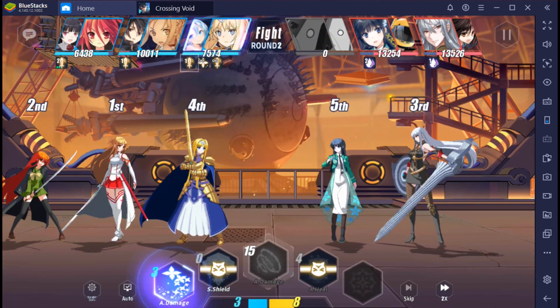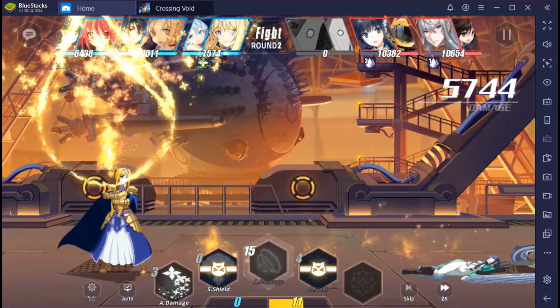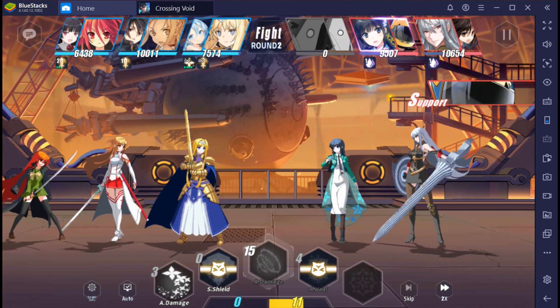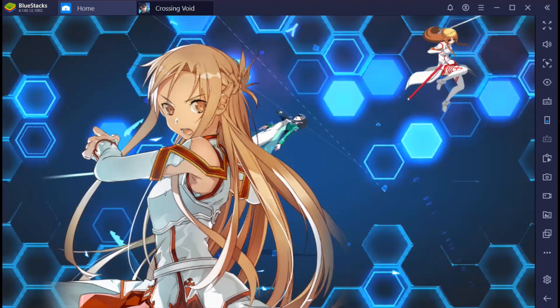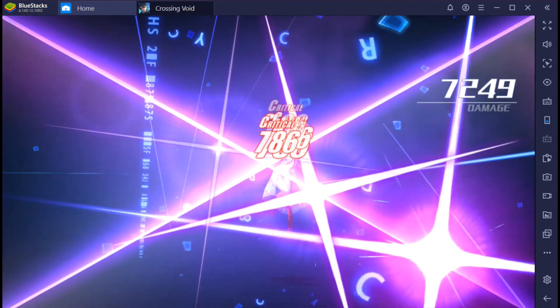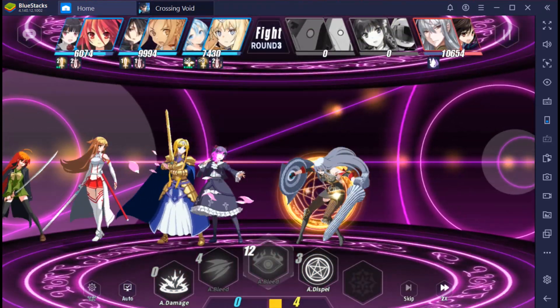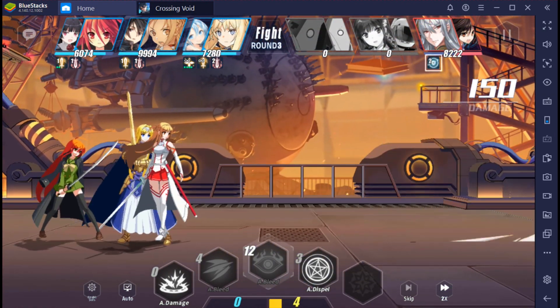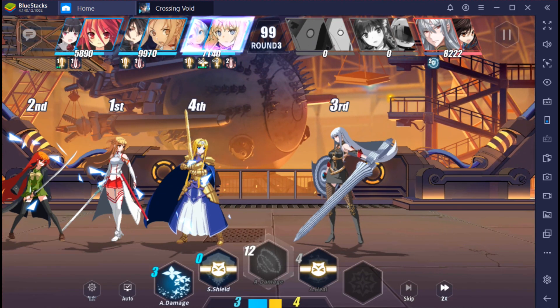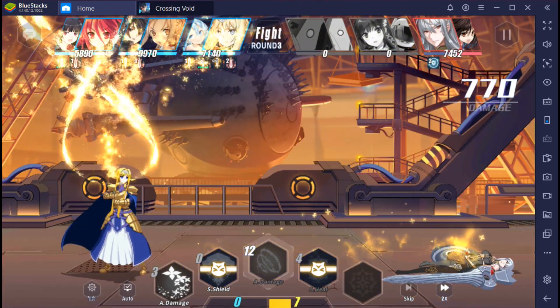I actually need Yukina and I can't get her because I need her for Shauna's support. It's super frustrating because she's not even a rare character and I can't get her. I do like Savaria but Alice just works better.